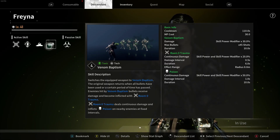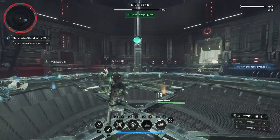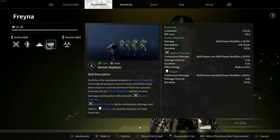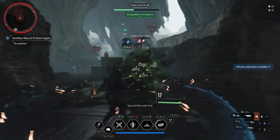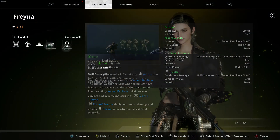Her fourth and final skill, Venom Baptism, switches the equipped weapon to a venom baptism weapon. The original weapon returns when all bullets are used or a certain period of time has passed. Enemies hit by venom baptism bullets receive damage and become afflicted with trauma, which deals continuous damage and inflicts poison on nearby enemies. Shooting poison bullets is not only fun but very effective.